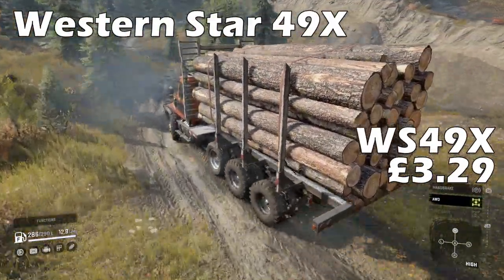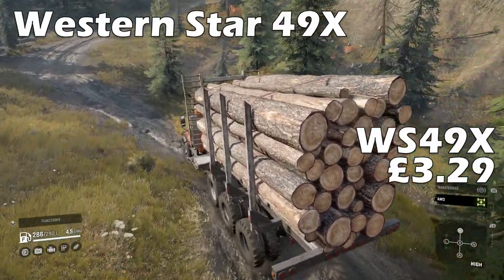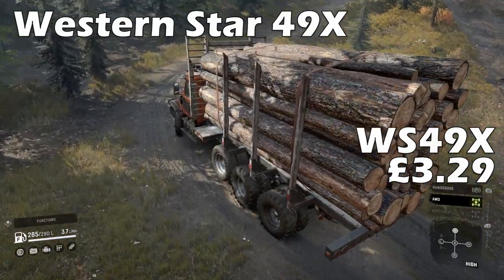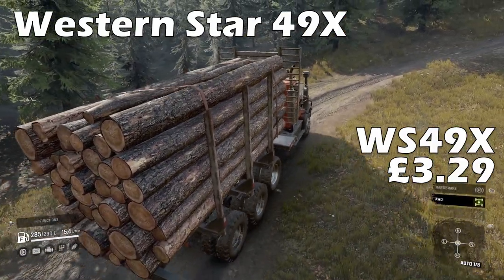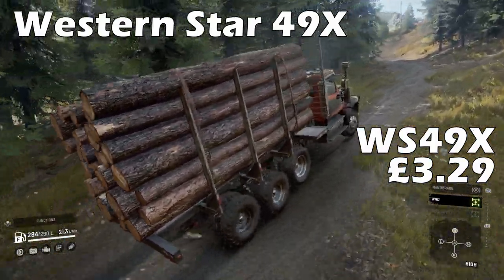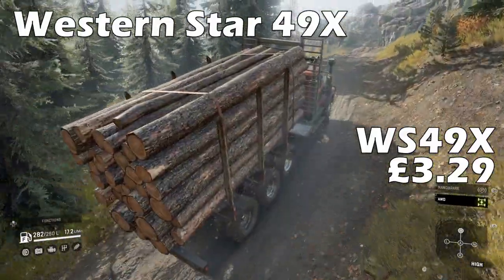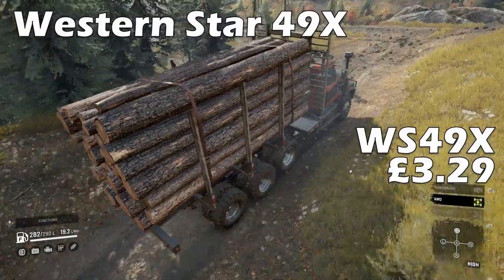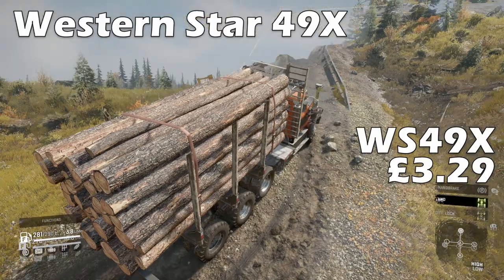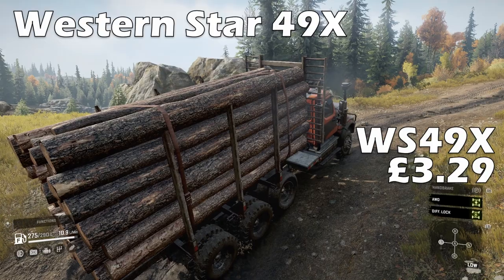Next is the Western Star 49X, which released alongside Phase 2 in the 49X pack. I jumped straight onto this truck when it was released and I was a little disappointed. No mud tyres, and the mission to haul the Cat 770G was tough with this truck. It is a great looking truck but it has all-wheel drive and diff lock on a toggle, which will perform okay until you hit deep mud. Capable of running a multitude of add-ons from trailer hauler to log carrier, you can use this truck to fill any gap in your arsenal.